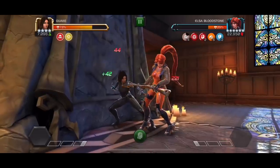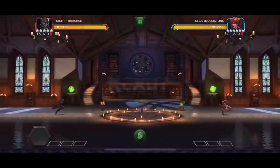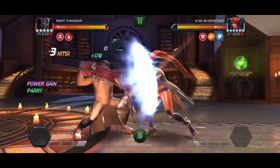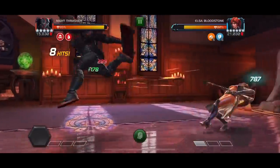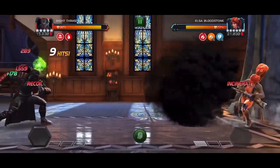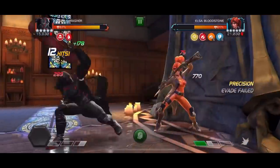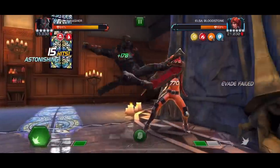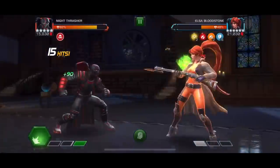Moving on to our next champion suggestion: Night Rusher, because Night Rusher has access to true accuracy starting from the first hit of the fight. None of your skateboard attacks can be evaded. You can weave in a light attack because it is not a consecutive attack between your mediums. So you can basically go parry, medium, light, medium and do that all over again — she will never evade your attacks.